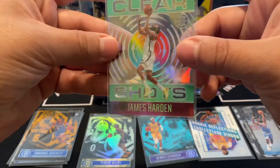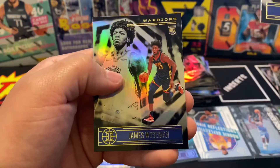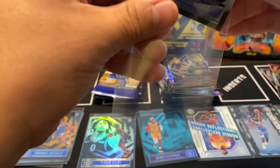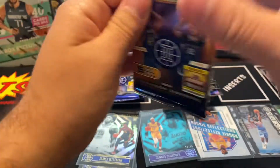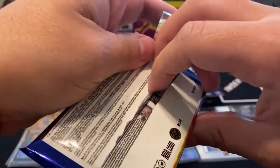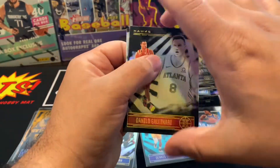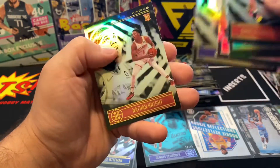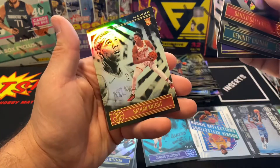So this one's basically a James Harden pack. Chris Lavert and a James Wiseman — we got to hope he comes back next year from injury. Gallinari, Graham, CJ McCollum — and CJ McCollum is a teal parallel!